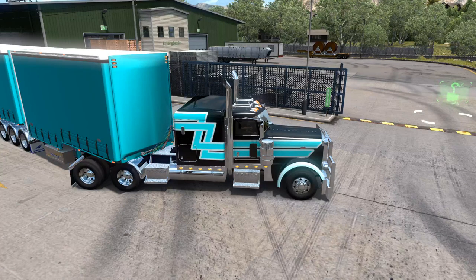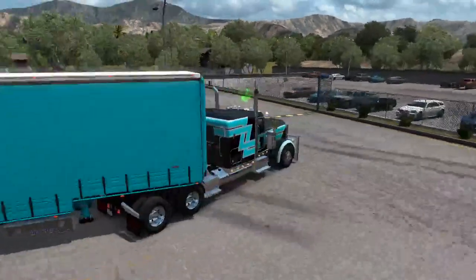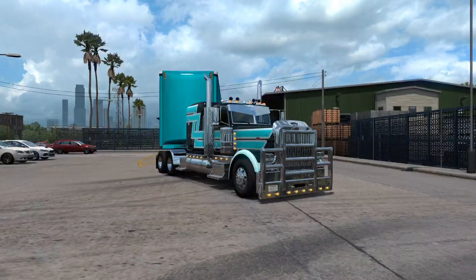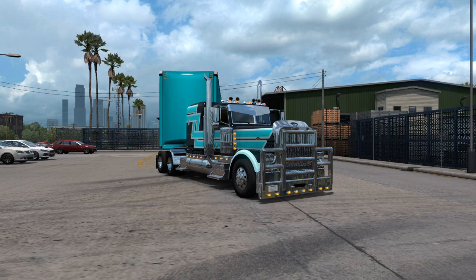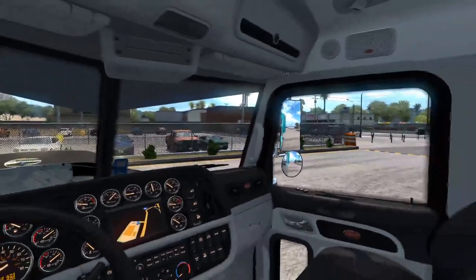I'll be getting into the cab view. Let's start up in the outside view first. I'm in single player at the moment running mods with this truck — when I go into TruckersMP I take the mods out because they don't allow mods. I've just got an engine mod for this truck. Now we'll go into the inside view — this is what she looks like in the cab, pretty much stock standard, got the mirrors all the way over there as well.